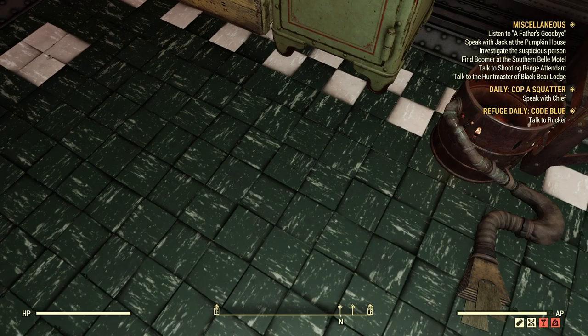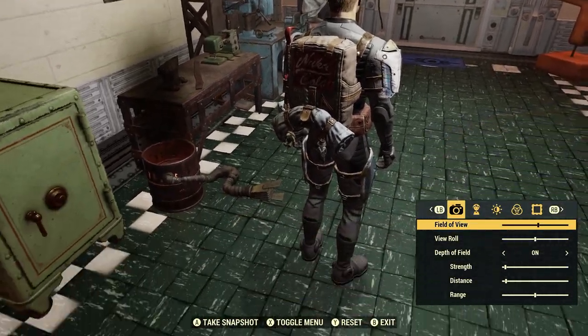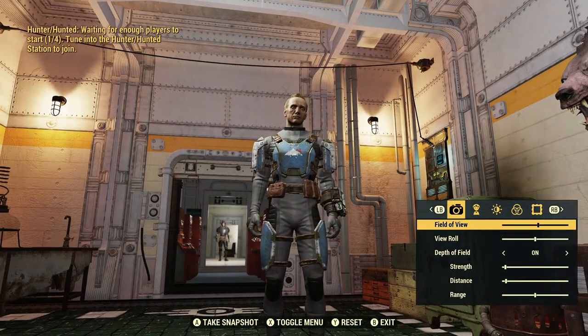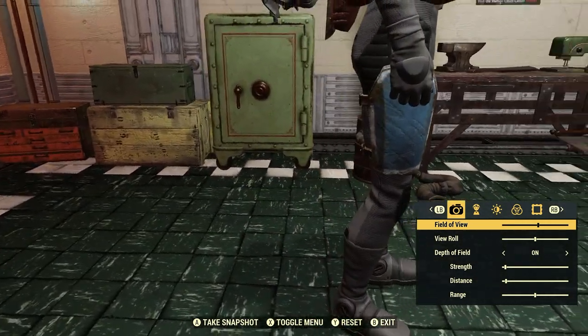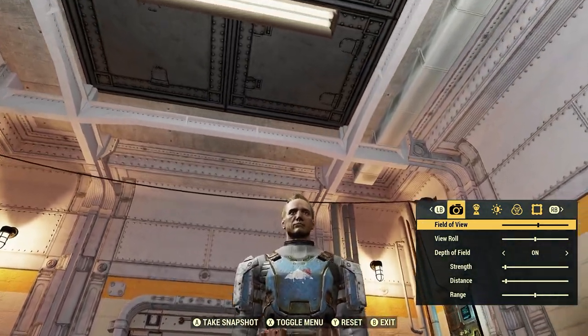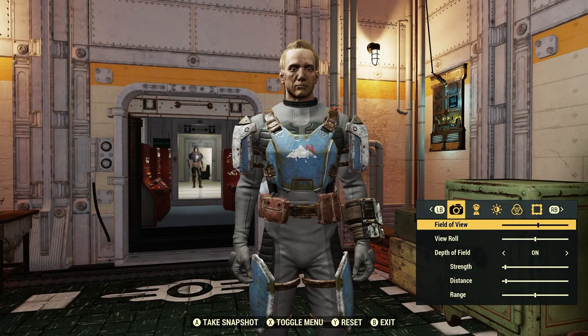Let's go into photo mode here for a sec. There we go — chest piece, right arm, left arm, left leg, right leg — that's what it looks like. Pretty cool. There's a nice little emblem on there; looks like it's kind of worn off.